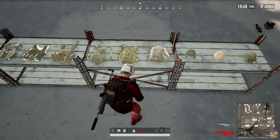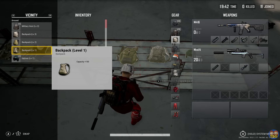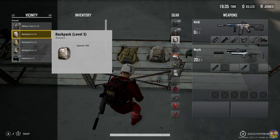Number 5: Bags and carry weight. You can increase your carrying capacity by equipping a level 1, 2, or 3 bag. Wearing any vest will also give you 50 extra carry capacity, and your utility belt gives you 50 extra space too.